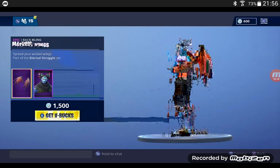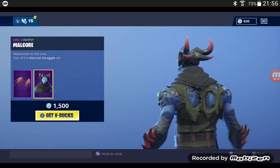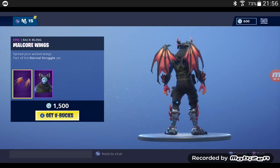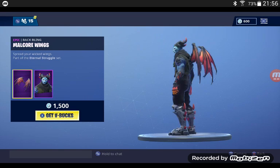First, we got the Malachor. The Malachor is part of the Eternal Struggle set. It's like a Halloween skin — great skin. I think it's fitting for purple. Then we have the Malachor wings.